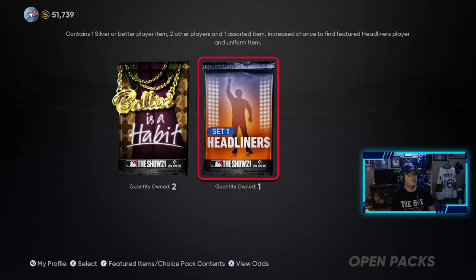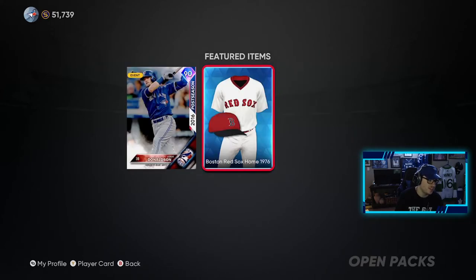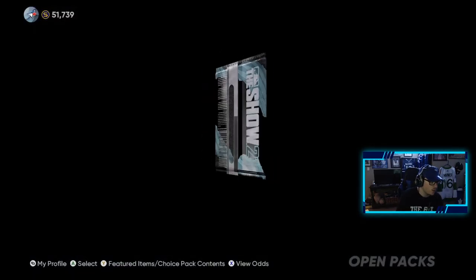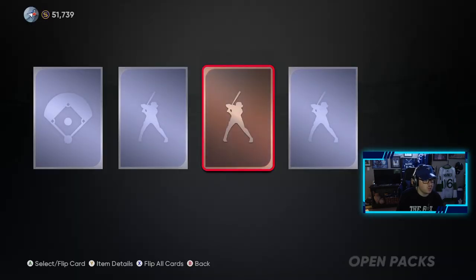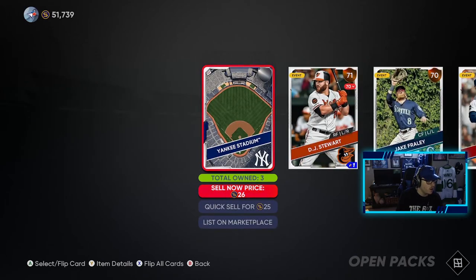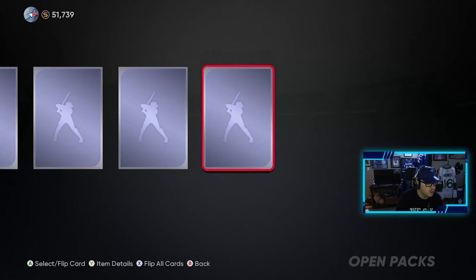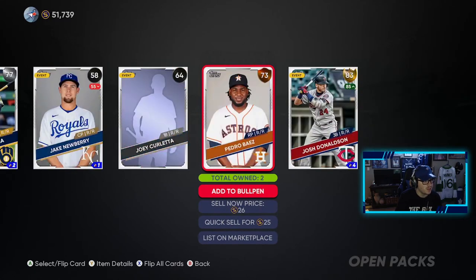Now we're on to the headliners, where we have a chance to pull Donaldson and the Red Sox jersey. We have a one-in-ten chance of pulling a diamond player out of this — it contains one silver or better player item. We opened five of these and didn't pull one diamond in them. Nothing in that one — all good. We got two of these Ballin' as a Habit packs. Let's pull at least one diamond out of these two.